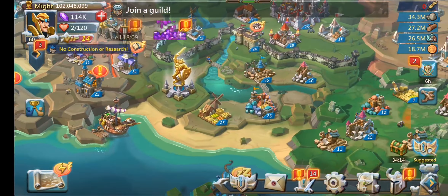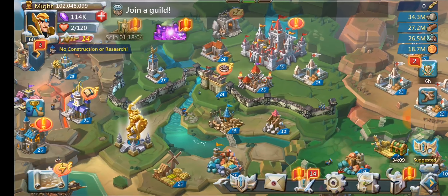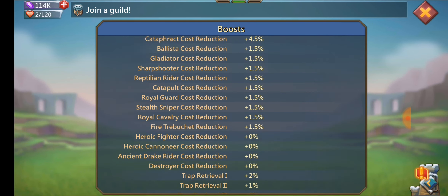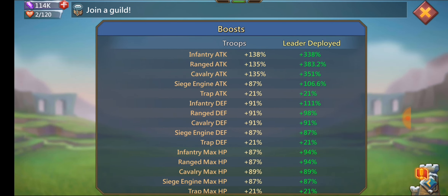That's basically the whole overview of the account. If there's anything else people wanted to see, let me know in the comments. Now for my actual stats with all my gear on: I've got 338 infantry, 383 range, and 351 cav. With forts it's obviously much higher, but this is without forts.